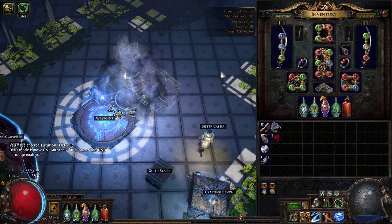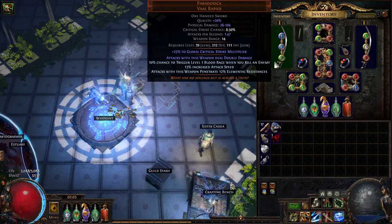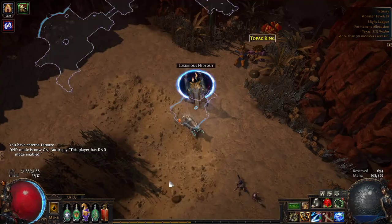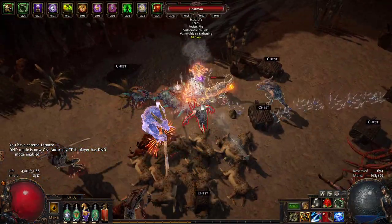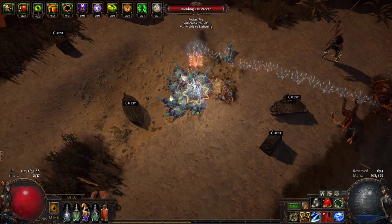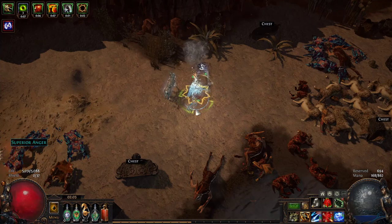Since Charged Dash doesn't rely so much on attack speed, this is a dual Paradoxica character. This is an example of basically exactly the Paradoxica that you want, except you want a little bit more elemental penetration if you can get it. I'm also using the Perfect Form because it gives me capped evasion chance. That means I just don't take damage — I take damage from spells sometimes, and whenever my flasks are down, but these mobs just don't hit me. So that is because I'm a Raider. Raider is pretty defensively strong.